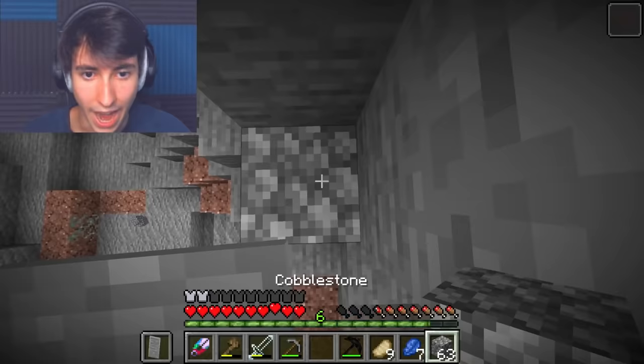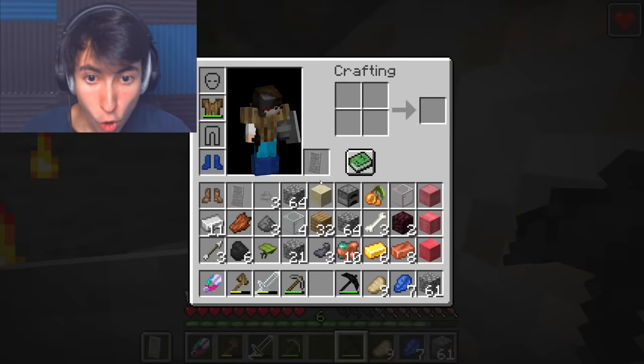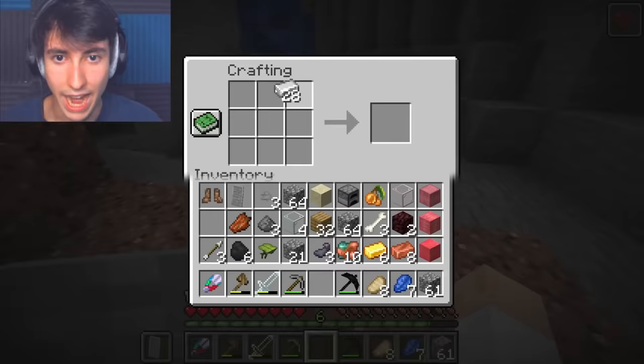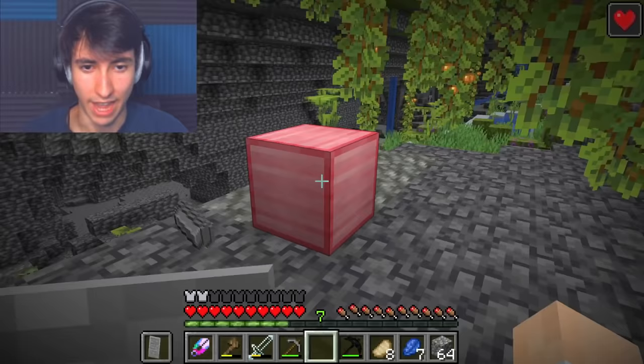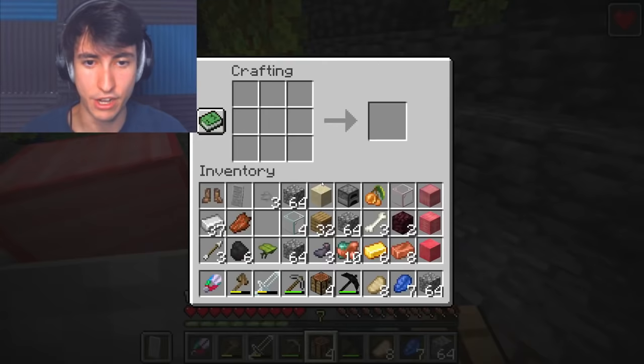There's some iron here which we already have six of. If this works — oh, we got a lot. Oh my goodness, we're getting so much iron! And now we can make ourselves an iron block. Let's put down the iron block and here goes nothing. Super shears — bap. That just literally looks naked. We got some more iron. I have so much iron. We can literally just make a couple of these.